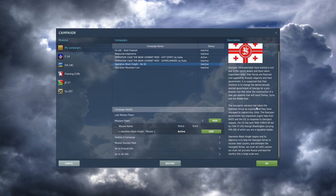The insurgents' advance has taken the Georgian forces by surprise. They've managed to capture key cities. The Georgian government has requested urgent help from NATO and the US.